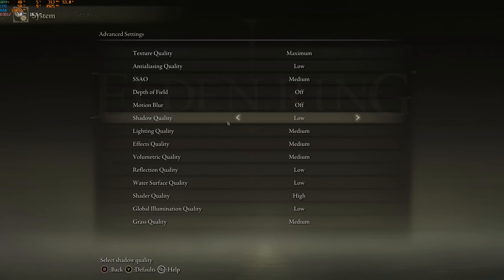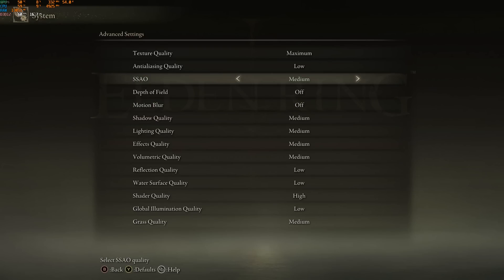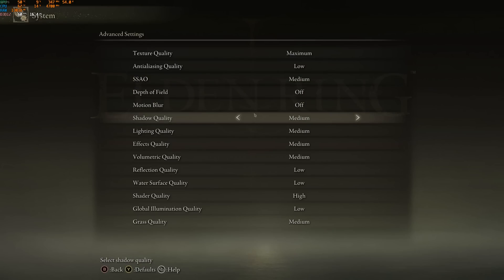Shadow Quality — this one is huge. Comparing maximum to low, you can expect a nice 7% boost in your FPS. I recommend something like low or medium depending on your PC. Since we're kind of stuck at 60 FPS anyway, just look at what FPS you're currently running — don't go too low if you don't have any issues, but I recommend medium or low.